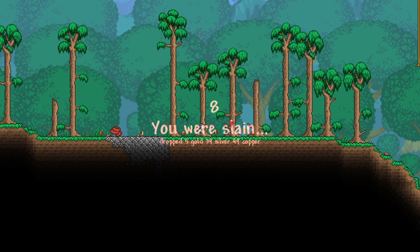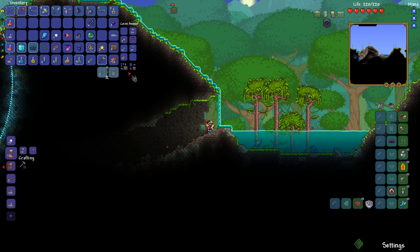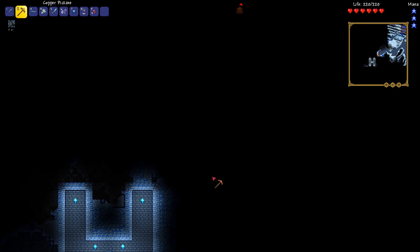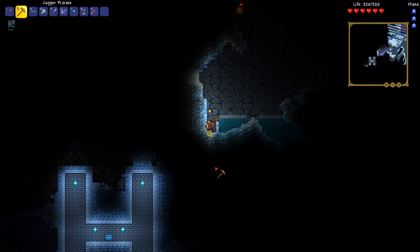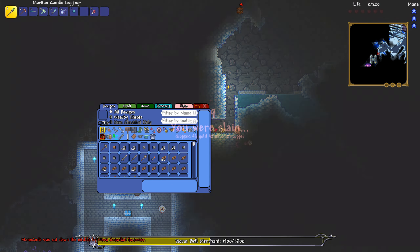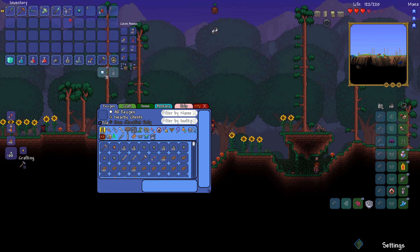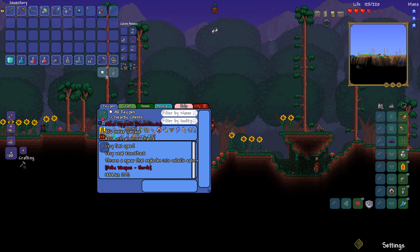What killed me? That's Auric Tesla armor — and it's the melee set. That's really, really good. I just got a fall. What is that? I'm curious what kind of weapon this is. Excuse me — I kind of couldn't see what dealt 1000 damage to me.